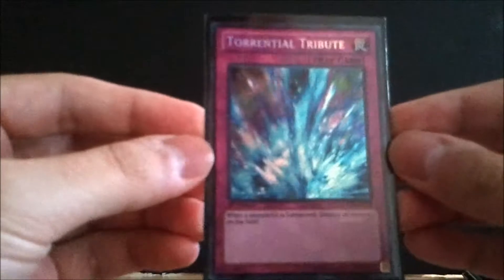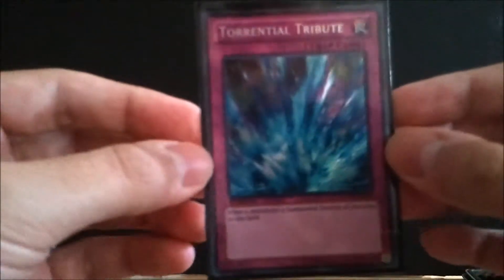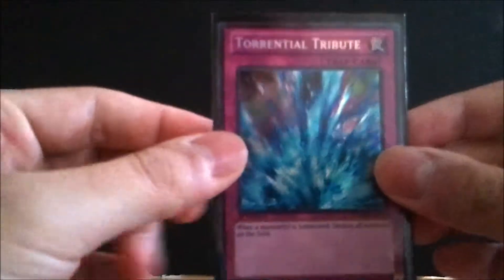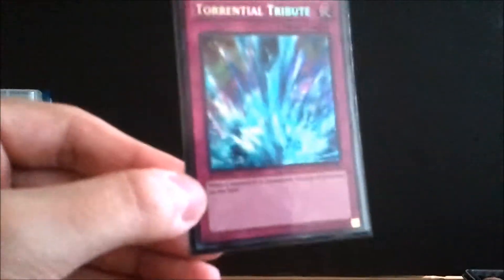Next is Torrential Tribute from Legendary Collection: Yugi's World, also in Joey's World — runs about five bucks a piece. It's a trap card that destroys all monsters on the field. It's restricted so run one — excellent card, even if you don't play any monsters it just destroys everything.